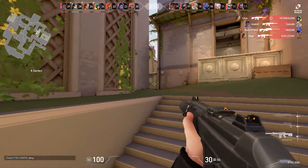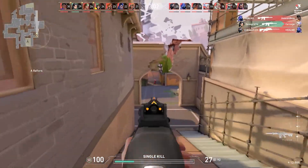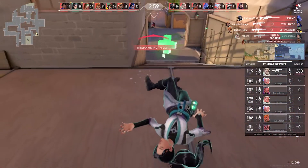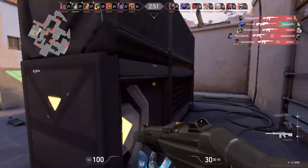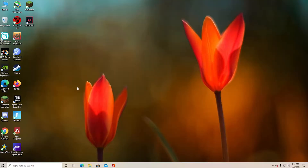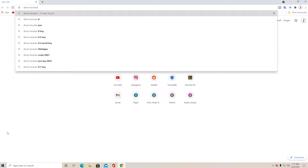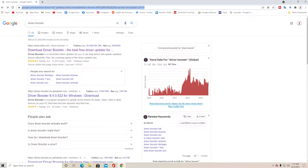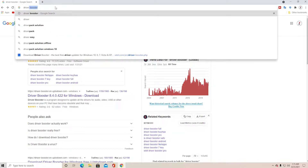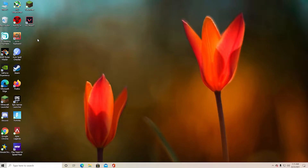A lot of people think you only need a video driver, but your PC needs many drivers to run properly — chipset drivers, Intel or AMD drivers, audio drivers, and more. I recommend using a software called Driver Booster; the link will be in the description. Just download, install, and follow the prompts — it's a simple process. I don't recommend Driver Pack Solution because it installs a lot of unnecessary software alongside the drivers.